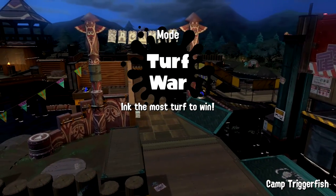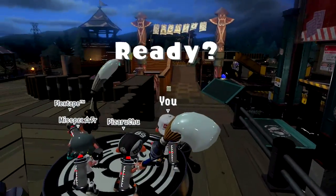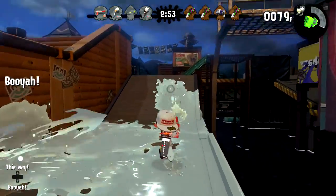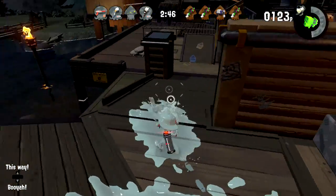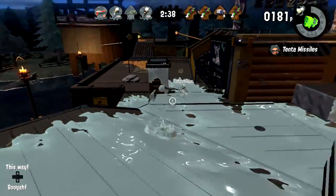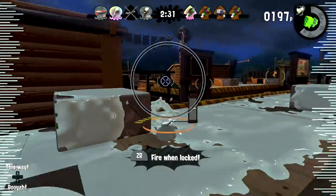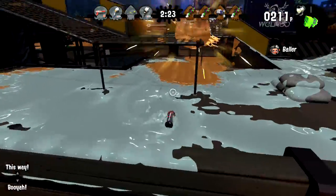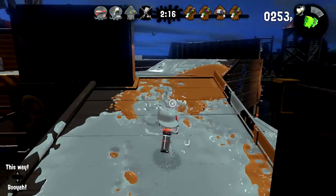Here we are back at Camp Triggerfish. I changed to the Enperry Splat Dualies 89 - I'm a little bit more competent with the missile-launching setup. I guess there are little extra team name labels down there now - interesting. They have a lot of dualie players. But I guess we have a lot of players who can launch missiles. At least this is easier to cover turf with - if that's what I'm gonna be focused on because I can't splat for the life of me.